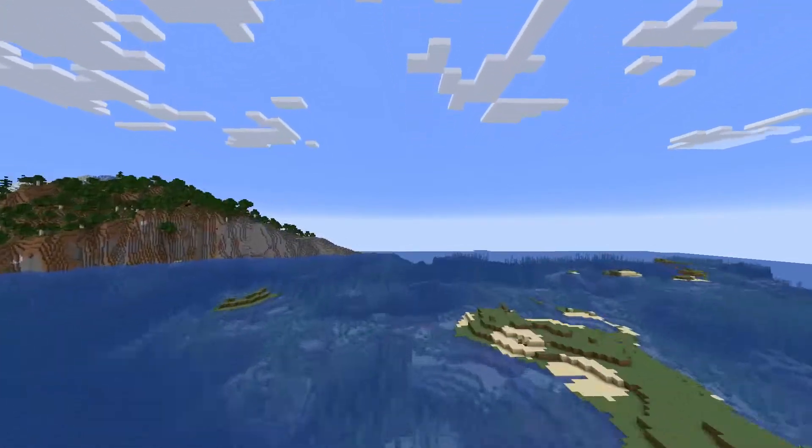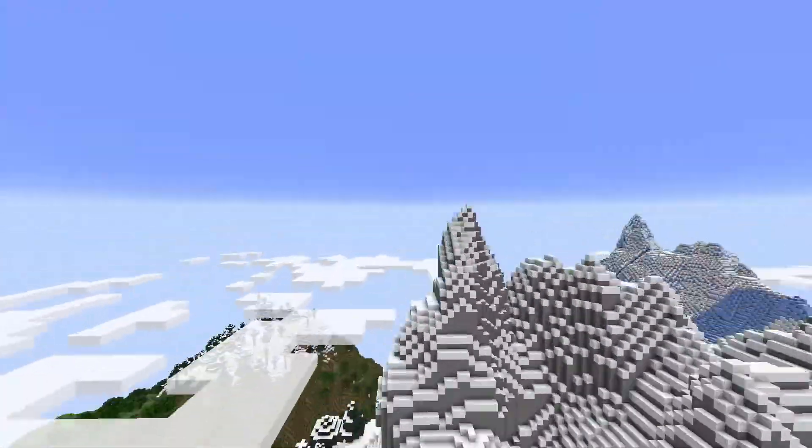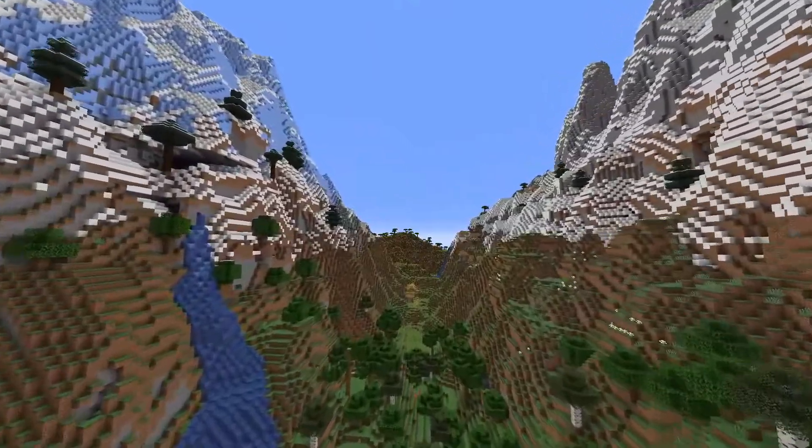After a couple of minutes of rowing we found this stunning cliffside and decided to continue by foot. And then we found it — the perfect home: a gorgeous valley between two marvelous mountains.